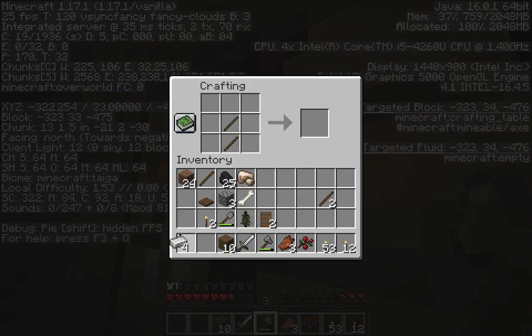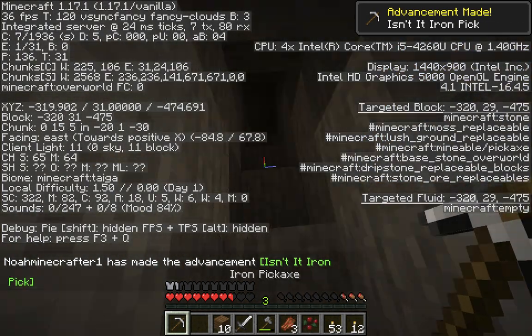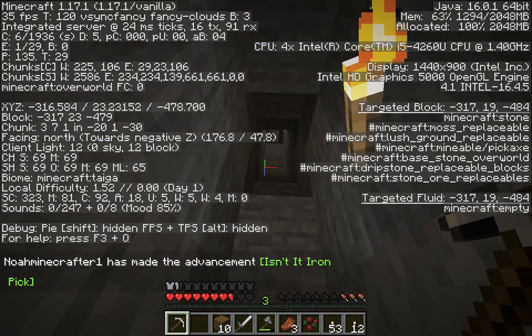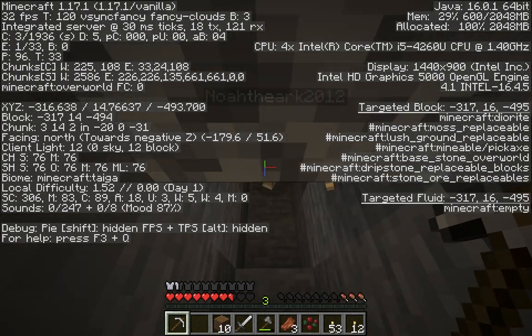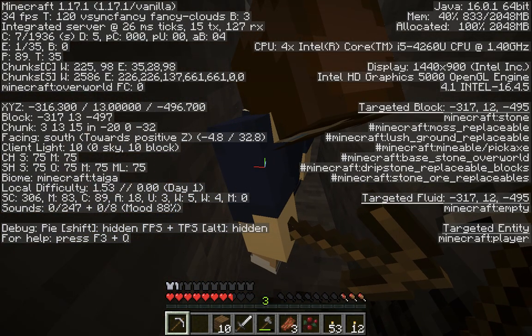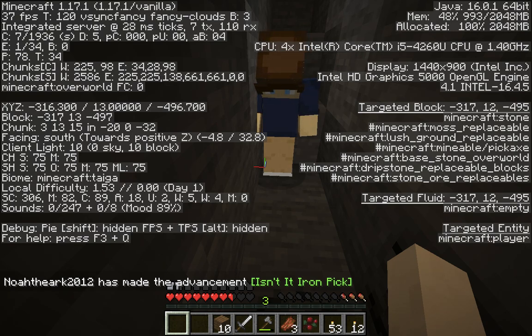I'm on level 13 and I'm almost at 12. As soon as I got to 12 I found some ore — I have a feeling that we are going to find diamonds any second. This is level 16, 15, 14, 13 — can you break this? I can't do it with this cheap pickaxe, I need a better one. Boom — iron! Okay, get rid of the coal from your inventory.